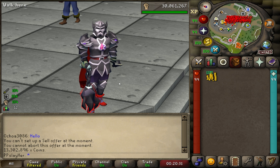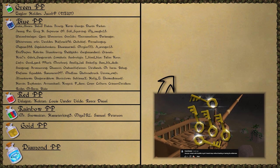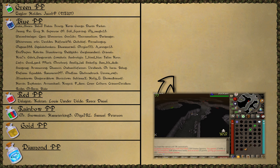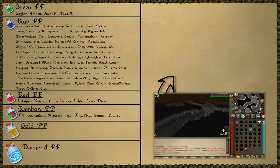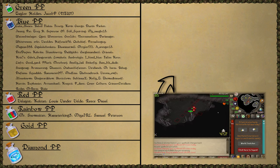Anyways, check out this trailer. Is it possible to obtain 111 Larence keys without banking a single time? Let's find out. Abyssal Demons — it's a good task, but this is the one I was scared about because I don't know if I can safe spot these or not. A big thanks to Mr. Snowmizer, HamsterKing5, Mia IRL, and Samuel Peterson.